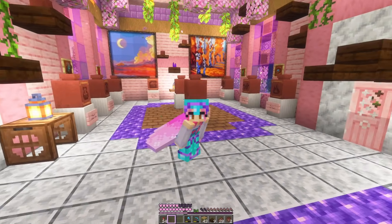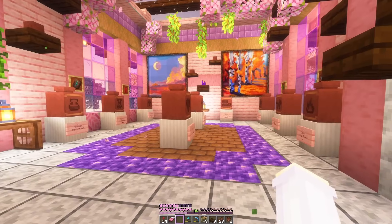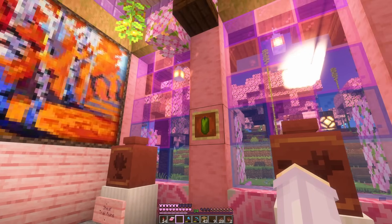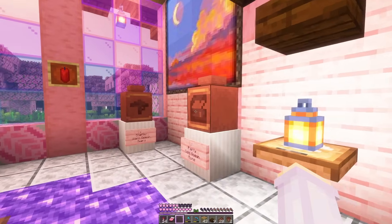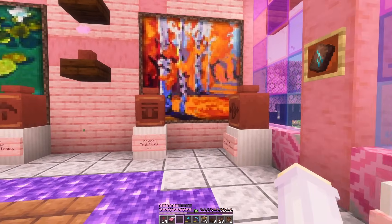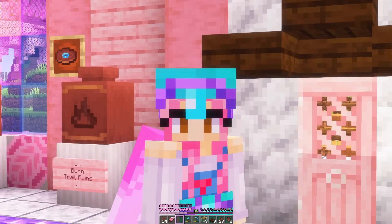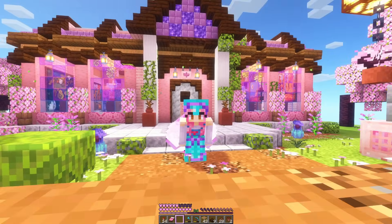And ta-da! Here we have our pottery museum. From the front when we enter, we've got these two different sides with all 20 pots, each one labelled with what it is and where we got it from. As a little bonus the museum includes other artefacts from along our journey - things like this music disc and candles found in the trail ruins. But look at our collection - we've got the wolf, the sniffer, the chest, the tree, the brewer, the creeper. And some more artefacts like this armour trim. That is it for today's little pot museum - at least until the update comes out. If there are more sherds in the new update we'll definitely find a spot to add them in. Thank you so much for watching and I will see you in the next one!